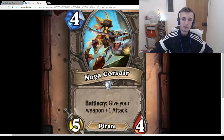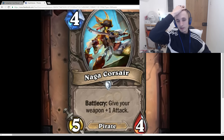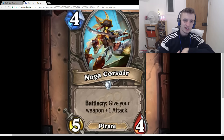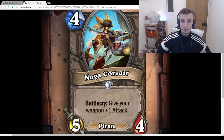Naga Corsair: 4-mana 5/4, Battlecry: Give your weapon +1 attack. This is okay — it's way more of a mid-rangey pirate card, whereas current pirate decks just want to be really aggressive. Pirate Warrior seems like it's going to be really strong, but this feels way too slow for Pirate Warrior. You'd much rather play Kor'kron Elite on turn 4 than this.